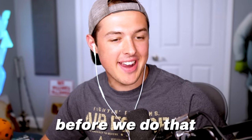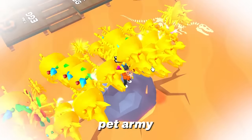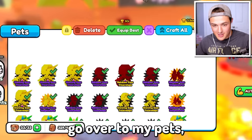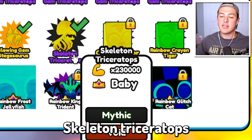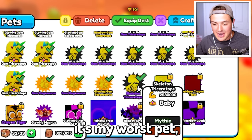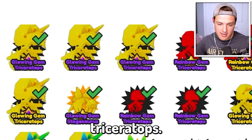Before we do that, I do want to go ahead and show you something. Check out my brand new dinosaur pet army. They are amazing. So if I go over to my pets, you will see that we now have Gem Triceratops, Gem Stegosaurus, and one Skeleton Triceratops — which isn't really that great. But even though it's my worst pet, it gives me 230,000 strength multiplier. And my best pet is the Glowing Gem Triceratops.